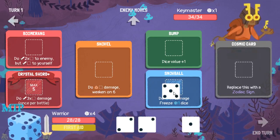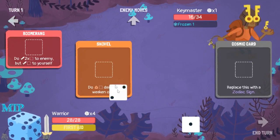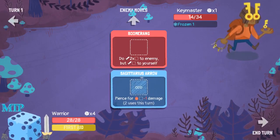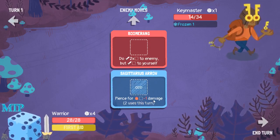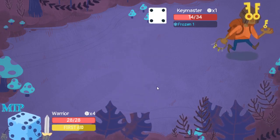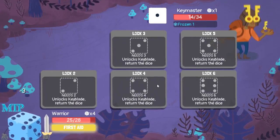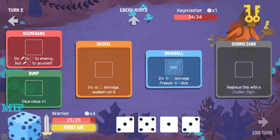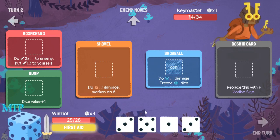Snowball. Do I crystal sword right now? I think I crystal sword right now. Pack on the damage, bump, use snowball, shovel, slot in zodiac sign. Who's Sagittarius - Sagittarius Arrow: pierce for blank fire damage minus one, two uses. Why is it blue? Is it fire minus one - like you do that much damage and then subtract that much burn? I don't know. I got a cosmic card again so it doesn't keep apparently.